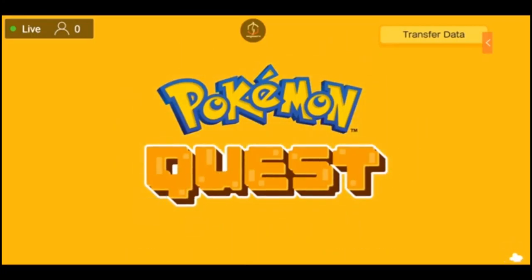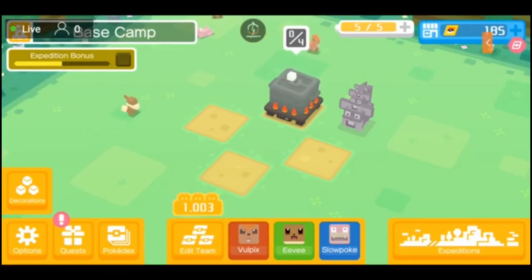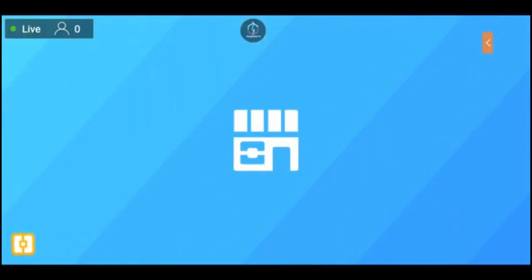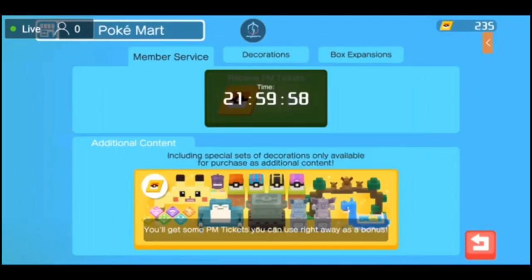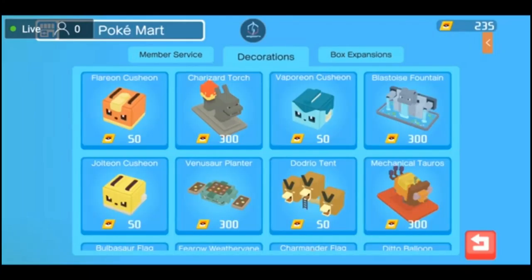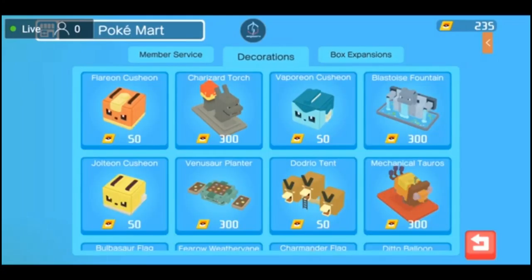So without further ado, let's go ahead and click tap to start. Continue where we left off yesterday. I did go over the user interface and pretty much how the game works, so now we're going to go ahead and just quickly get into things. First of all, if I go to the PokeMart, which is the top right, I should be able to collect some PM tickets — it's like a daily thing or every 22-hour type thing. Let's go ahead and see if anything was updated. I'm actually saving my PM tickets for a specific decoration.